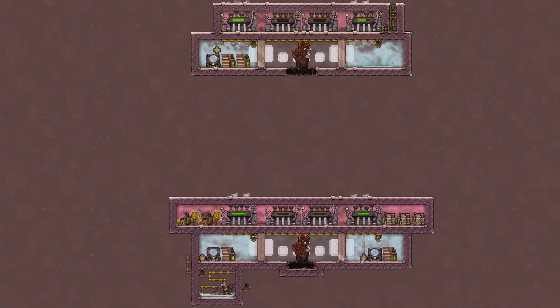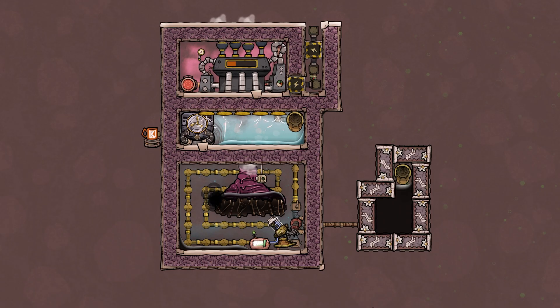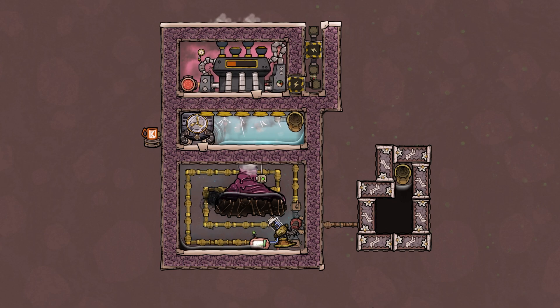Hello and welcome to PRT. The Chairman Engineer explains Oxygen Not Included. Today we are back with episode 3 of our series where we explain every single vent, geyser and volcano in the game. I have for you the steam vent in two different versions: an uncooled version on the top and a cooled version on the bottom, and on top of that I have the humble leaky oil fissure for you today. So let's jump right into it.